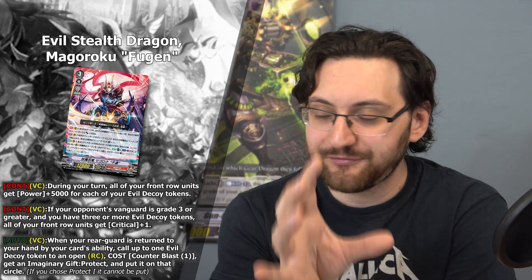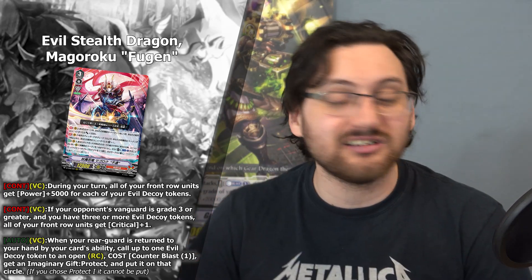This can be a bit iffy since you need a very specific field — you need three or four evil decoy tokens in the back to make things happen, which means your offense could lack. But thanks to its third effect, that might not necessarily be the case. It has: on the vanguard circle, when your rearguard is returned to your hand by your card's ability, call one evil decoy token to an open rearguard circle, cost counterblast 1, get an imaginary gift protect and put it on that circle.